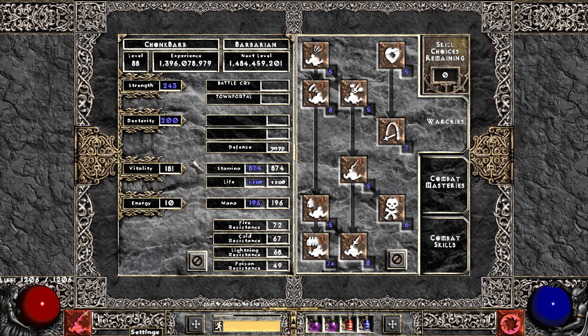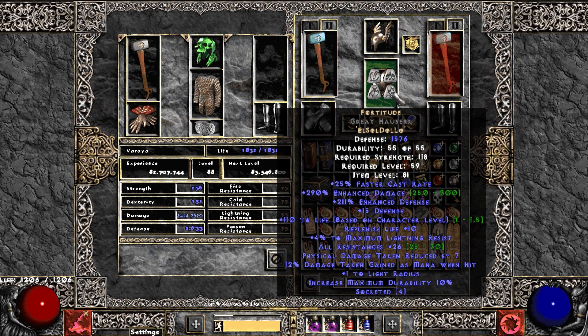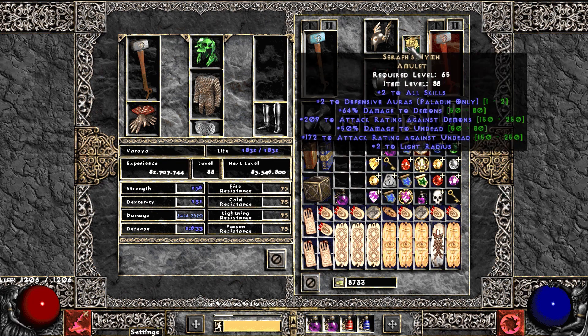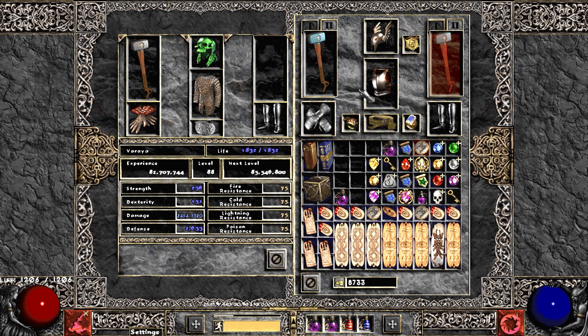Stats are all messed up since I haven't respecced again. We're at level 88, doing things pretty casually. I've got a bunch into strength I need to balance out — I'll probably respec again at some point to use my stat points better. It's a pretty basic Whirlwind build; nothing too special beyond the Arreats Face and Fortitude, which are probably the most expensive pieces. There's a lot of room for improvement and we're already crushing maps. I'm going to start streaming on Twitch, probably this week. If you don't know about Project Diablo 2, links are in the description — great mod, probably the best mod for Diablo 2. All you need is a legit copy of Diablo 2 and the Lord of Destruction expansion to play free. Thanks for coming by!